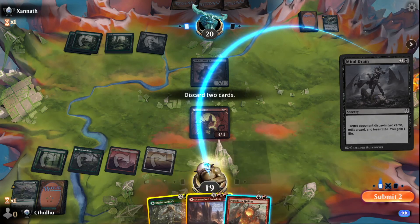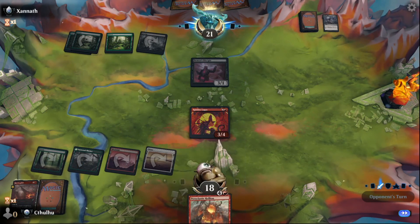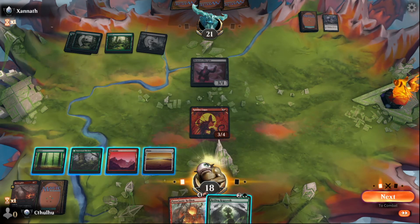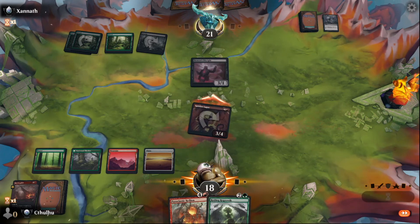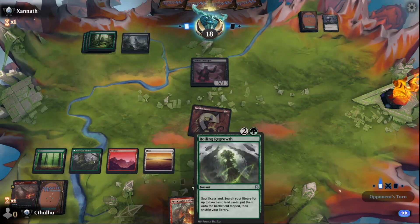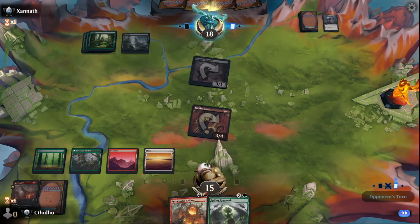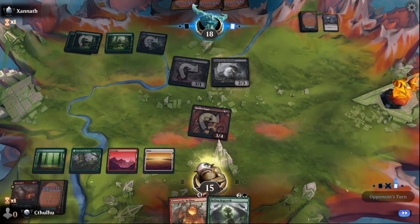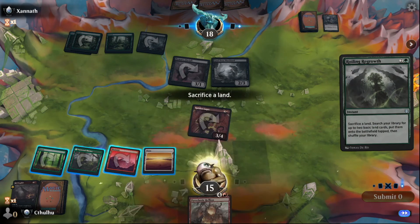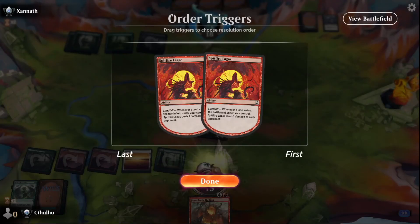That's bad. Guess I'll ditch both the land — I get another land and I can play the Hellion. Swing in. Save that as an instant. Take some damage — Mucklord. Sacrifice Forest, get a Forest and a Mountain. Two triggers off the Lagac.